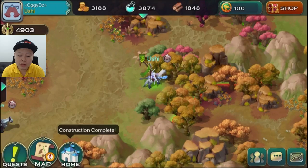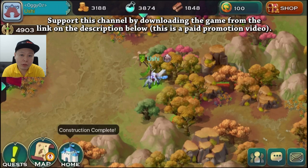Hello guys, welcome back to Ushigami channel. This game is called Art of Conquest and this is a paid promotion video — my job is to introduce you guys to this game. The genre is MMO RTS, meaning MMO real-time strategy.